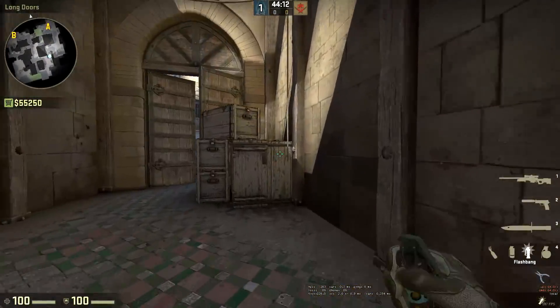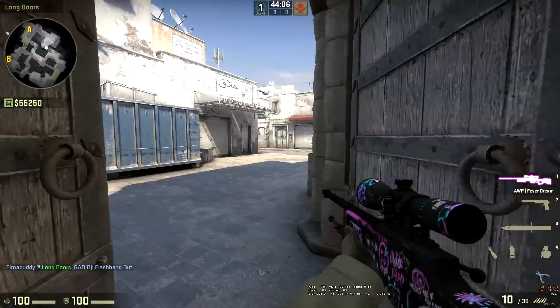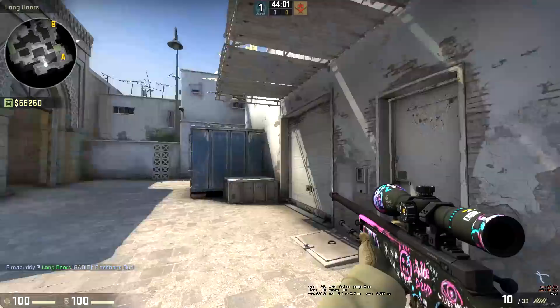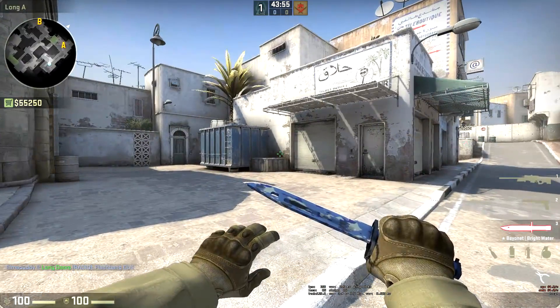So flashes now, again starting out towards long. If you want to flash yourself out, you can come to this corner. Just aim in between here, throw up in the sky, and you can quite safely peek this. You'll see it pops above here so you're not going to get flashed at all. But for anyone out here it's going to get them. So yeah, that's not a bad flash.